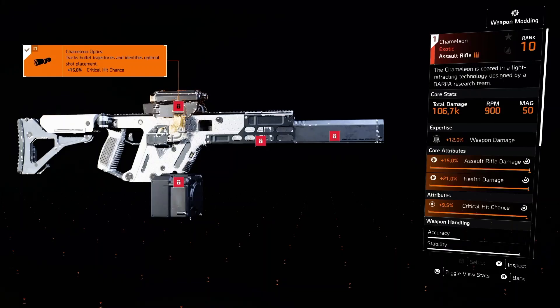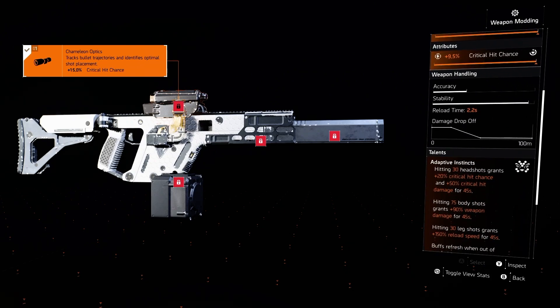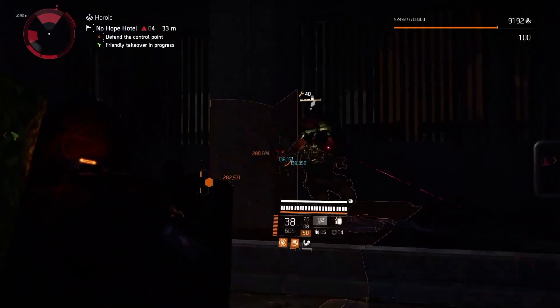The primary weapon is going to be the Chameleon, and what's cool about the Chameleon is that it gives you all of the crits that you need on your build, especially crit chance. Mine's a level 12. I got assault rifle damage, health damage, crit chance as the attribute, and then Adaptive Instincts comes with three parts. Hitting 30 headshots grants 20% crit chance and then 50% crit damage, and then 75 body shots gives you 90% weapon damage. Both of those last for 45 seconds — major deliveries.